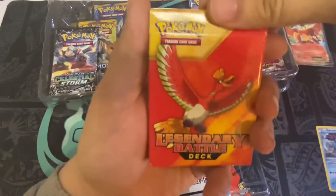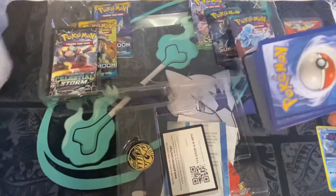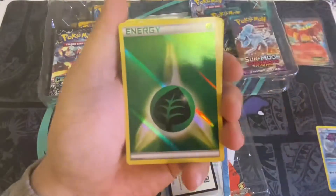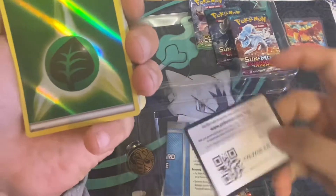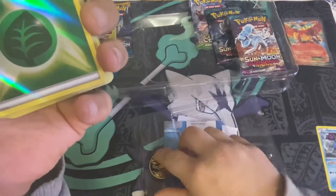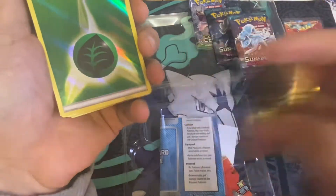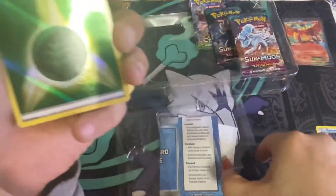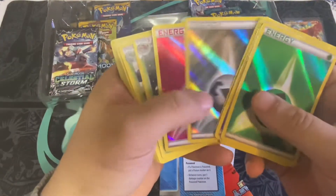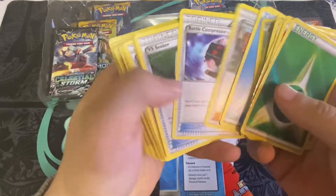And then this is the battle deck. It's good for people who are starting out — you get a pre-made deck that you could just open up and start playing right away. These have holographic energies too, that's pretty sick. Here's a code card, and it comes with a Ho-Oh coin. We got some holographic energies, we got a Vileplume evolution line.